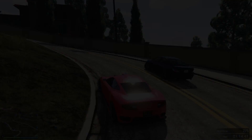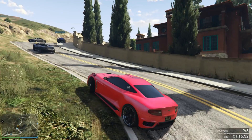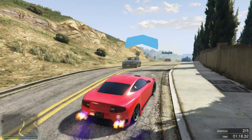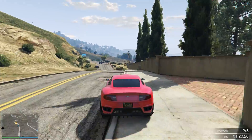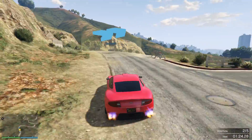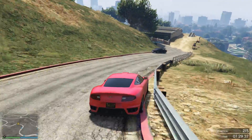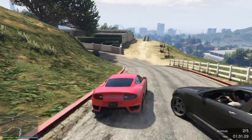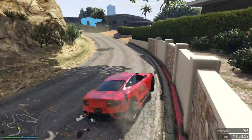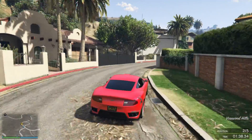Moving into number 3, I have the Tampa. The Tampa is a two-door muscle car which was in San Andreas as well as the Ballad of Gay Tony, the DLC for GTA 4. With Rockstar coming out with the Dukes and the Stallion for GTA 5, I definitely think this is one of the cars they're eventually going to add — it seems like one of the only muscle cars remaining not in the game. It looked pretty cool in GTA 4, and I think it'd be a car a lot of people would buy just for that nostalgia factor.